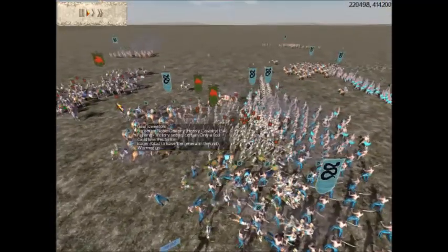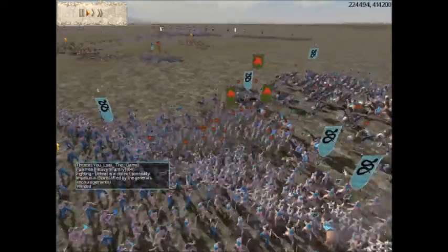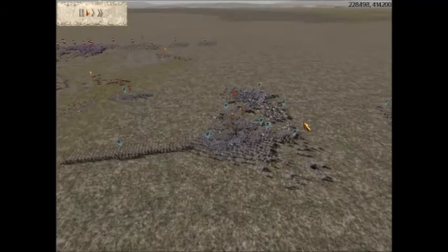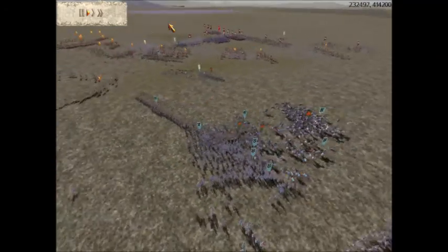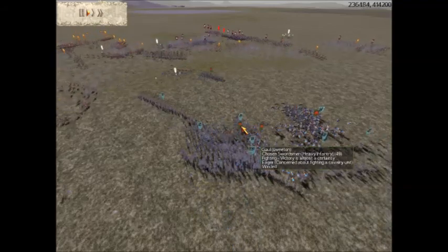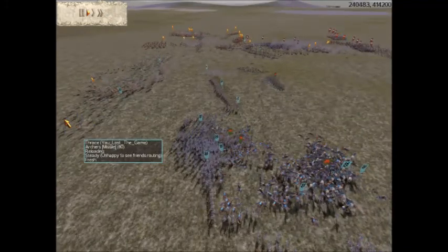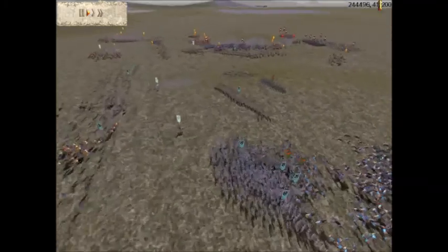These Chosen Swordsmen are surrounded and my ally is doing very well to fend them off. I don't think I covered the Gaul player's name — his name is Sweeten, I believe. I have fought him before, I'm not sure if I've put the video up but if I haven't then I will find it and put it up.